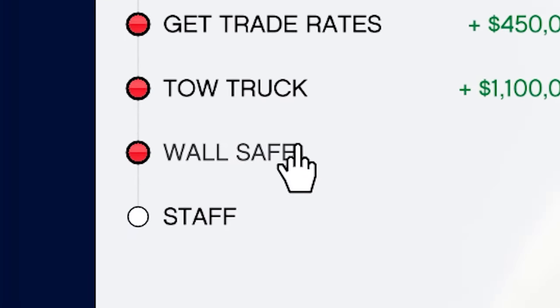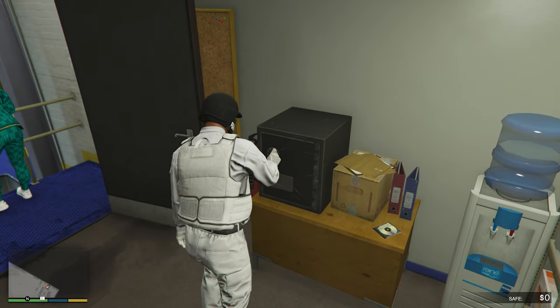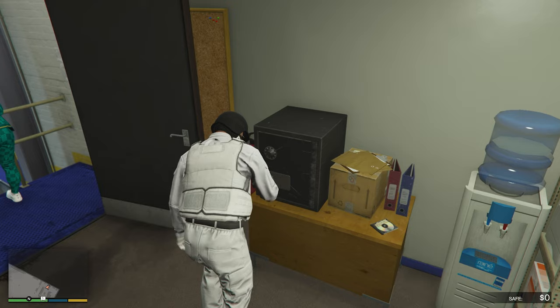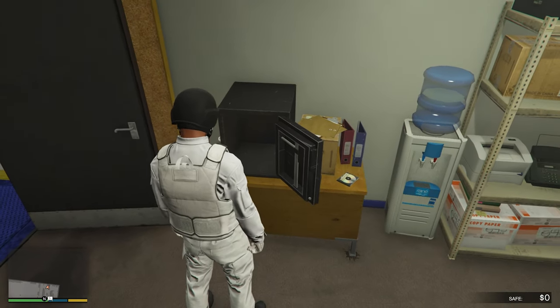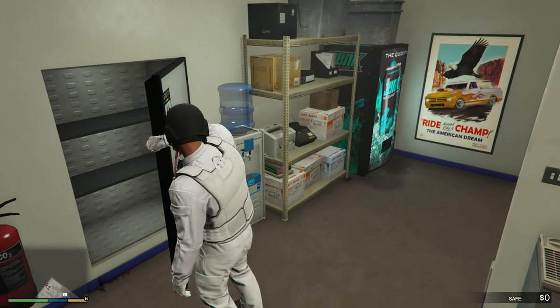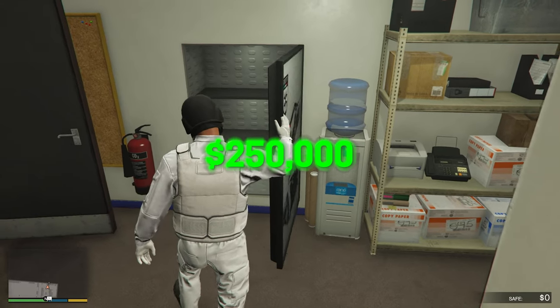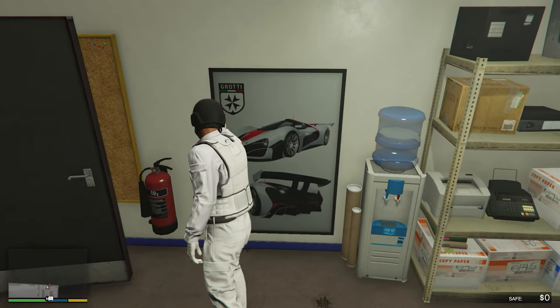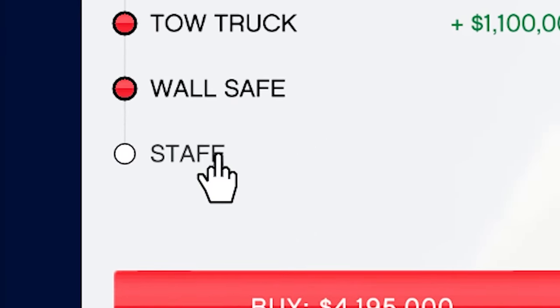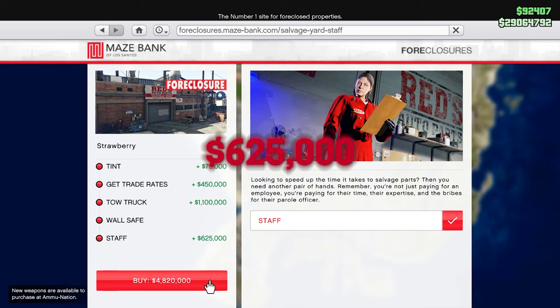We can also have a wall safe in our Salvage Yard which is going to generate money passively. Without this upgrade you still have a safe, but it only holds up to $100,000. If you buy the safe upgrade it increases the amount it can hold to $250,000, and it will cost you 750k. Lastly, the staff upgrade is going to help you with the salvage part, which is linked to the tow trucks and the sell option, and will cost you 625k.